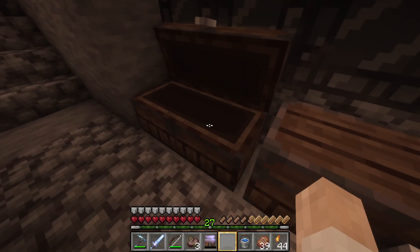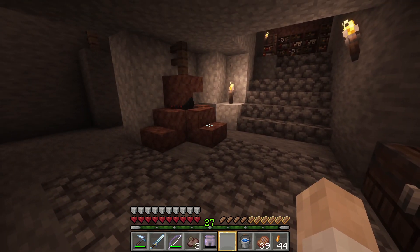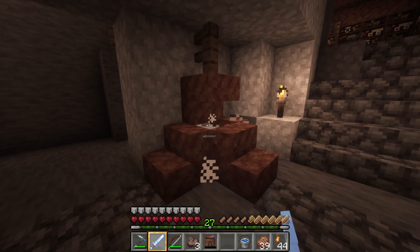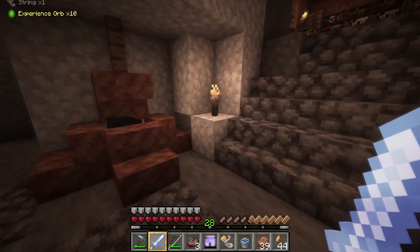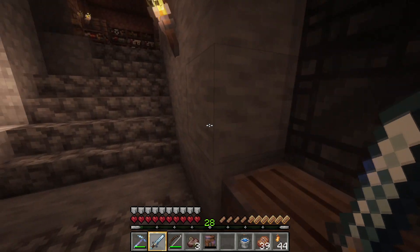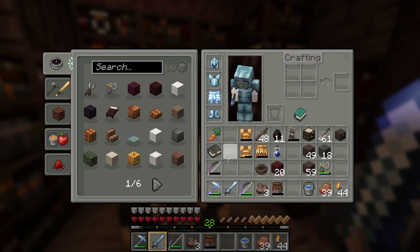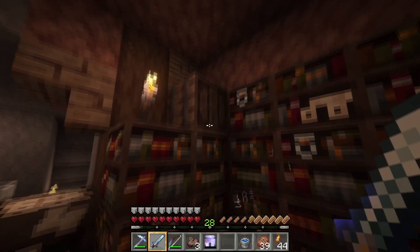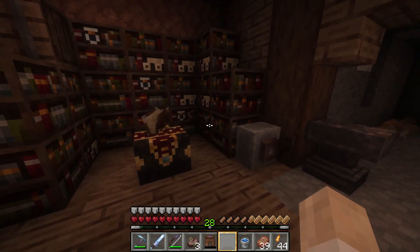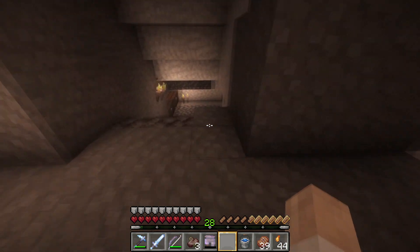I get lots of stuff out of here — lots of string and spider eyes. The string I trade to Boris; the spider eyes I don't really have a use for right now, which is kind of a bummer. This place is kind of dangerous, so you have to stand back and whack them from here. You sit and wait, the spiders pop up, you slap them, put the stuff in here, and then you can enchant here — this is where I got most of my gear. I'm pretty close to getting perfect enchants; I still need a silk touch pickaxe and shovel. I'm expecting to do more enchanting in the future and also want to pretty this area up a bit.